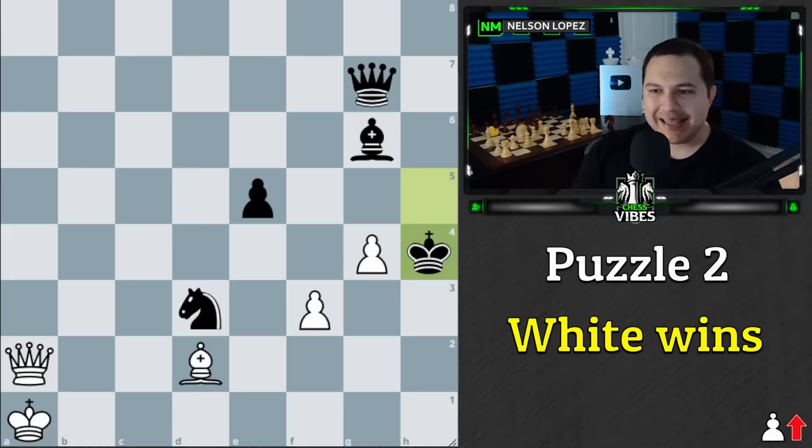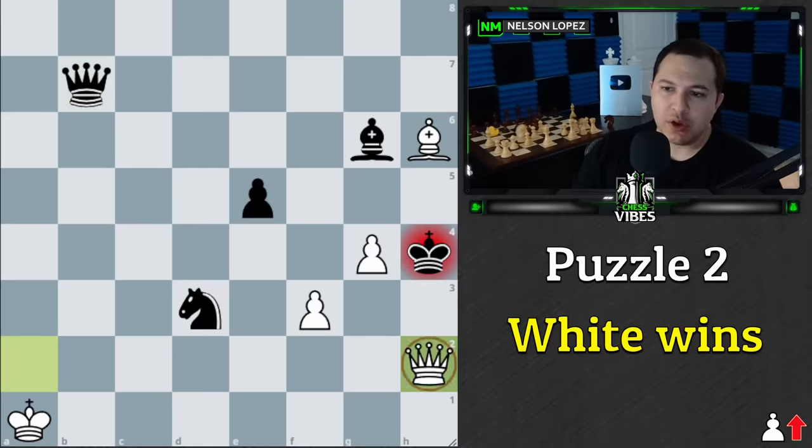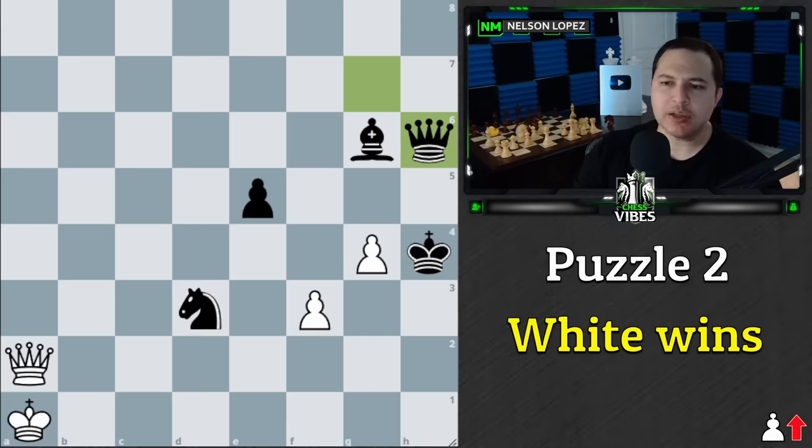We have an amazing move here that's the key to this puzzle — bishop to h6, essentially giving away the bishop for free. But black has to take it. If they don't take it and play really any move, we're going to swing the queen over and that's checkmate — the king can't escape. So because of that, black has to either take our bishop or run with their king, but then we simply take their queen for free. They're going to take it — now what is the move we can play here?